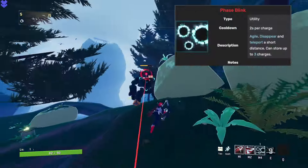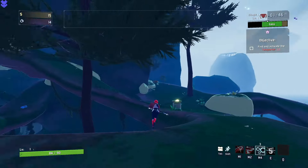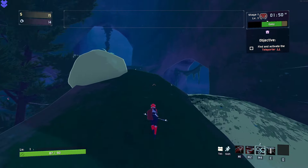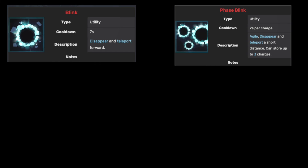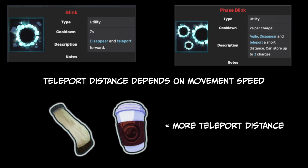For the phase blink alternate, you can only move horizontally and can no longer go up and down. However, for this utility skill, you have three charges instead of one for the regular phase. And both of these — the distance of the actual phase is determined by your movement speed. So the more goat hooves and mocha jokas you got, the farther you will go.